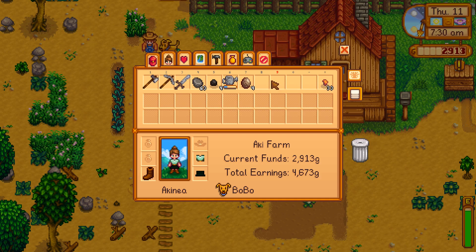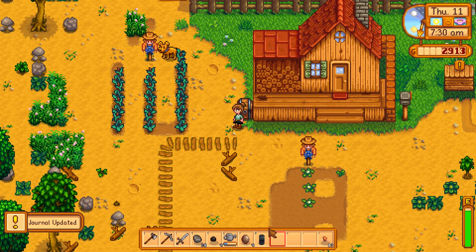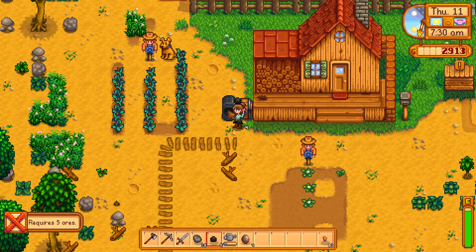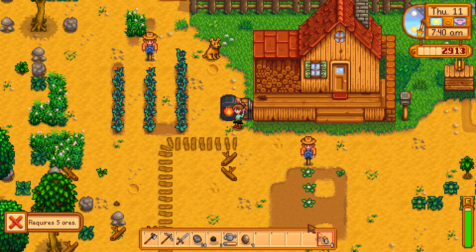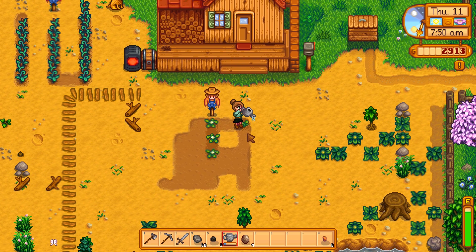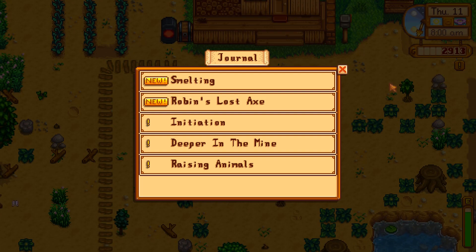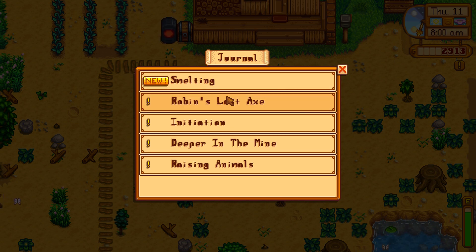We have a geode to process. Let's craft a furnace - put it there. I'm guessing we need to put some sort of coal in. All right, let's see what we have. The quest says: find Robin's lost axe - she was cutting wood south of Marnie's ranch.